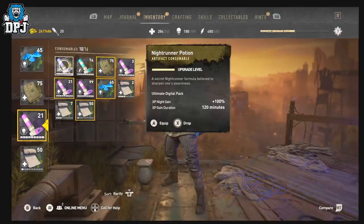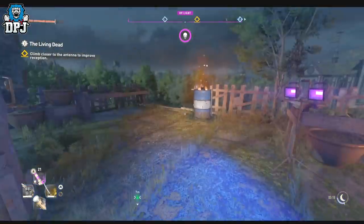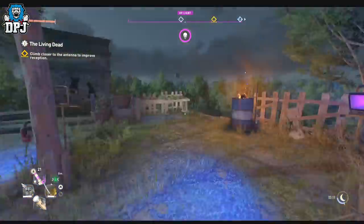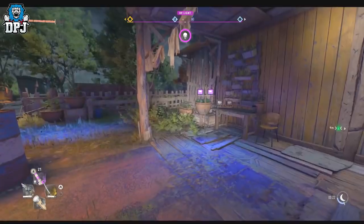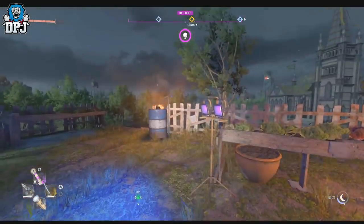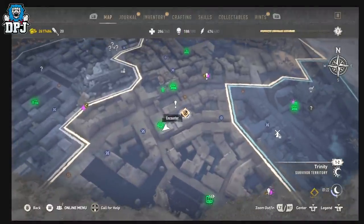These Night Runner potions are normally one-time use, but you can dupe them and use them indefinitely. If you haven't got any, join my Discord — link below — and someone in my Dying Light 2 community will help you out. If you pop these, you get 100% bonus XP. Also, depending on the level of the enemy — these are level 7 for me — at level 9 they give 1,000 XP as standard, so with a potion you'll get 2,000 XP. Absolutely crazy.